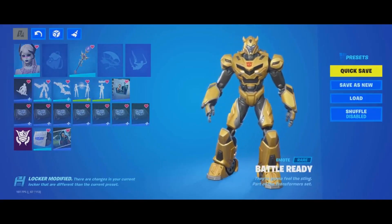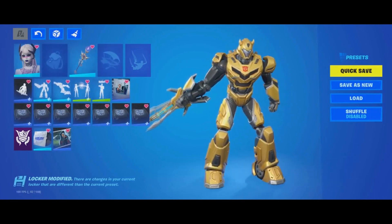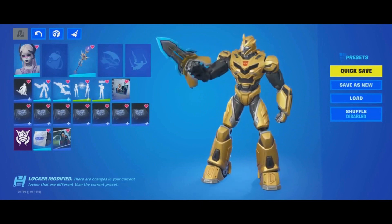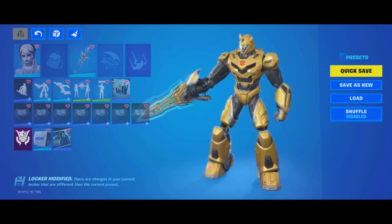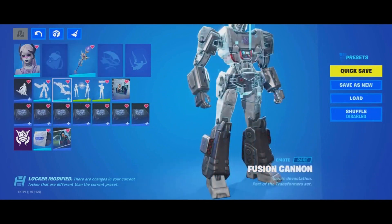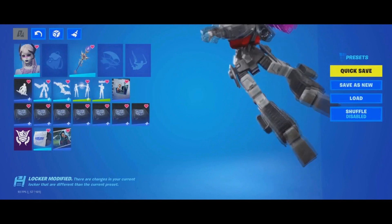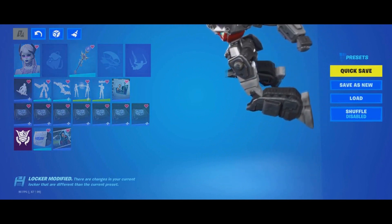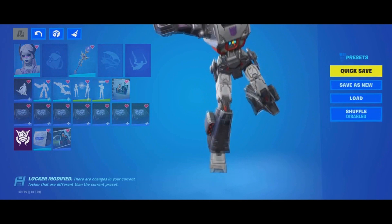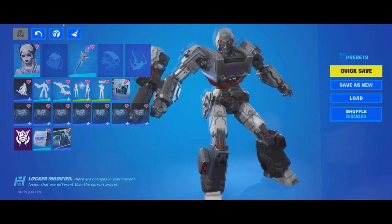Let me show you the built-in emotes in slow motion so you can see the detail. Bumblebee transforms — it looks pretty amazing. And here's Megatron: he has this vision effect, turns around, and blasts you, which is really cool. Once he lands on the ground you'll see him blasting — the emote is pretty amazing.